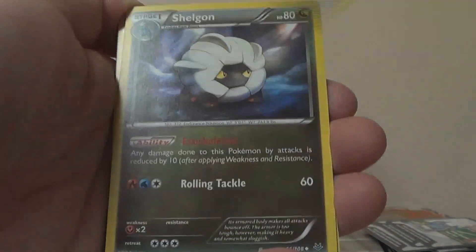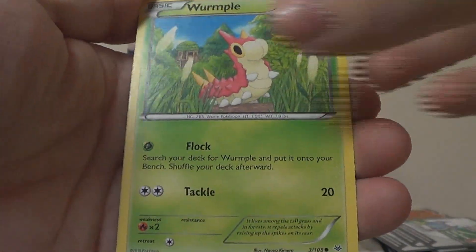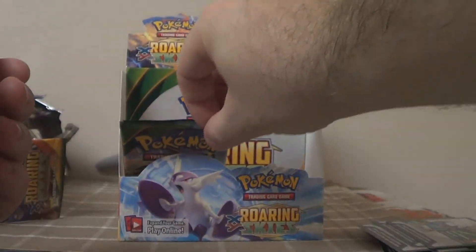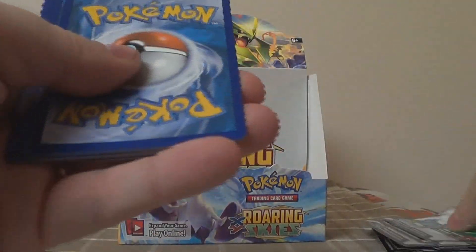Fifteenth pack: Exeggutor, Healing Scarf, Shelgon, Taillow, Bagon, Pidove, Swablu, Wurmple, Reverse Exeggutor, and Skarmory. Coming down to the end — our last chance to get some points for this awesome battle out of this awesome box. Definitely not the best box out there, but I'm very satisfied with it.